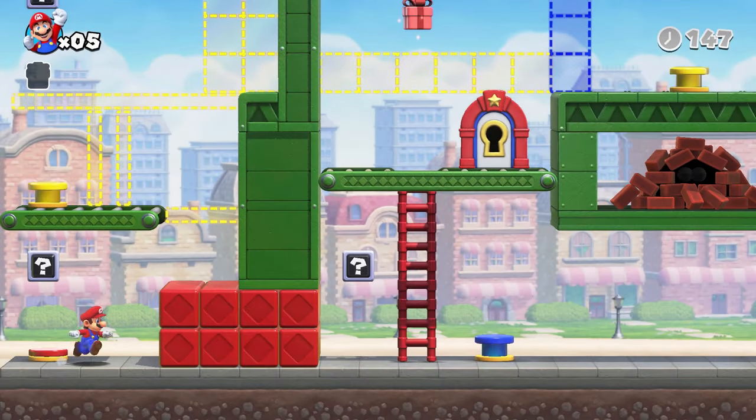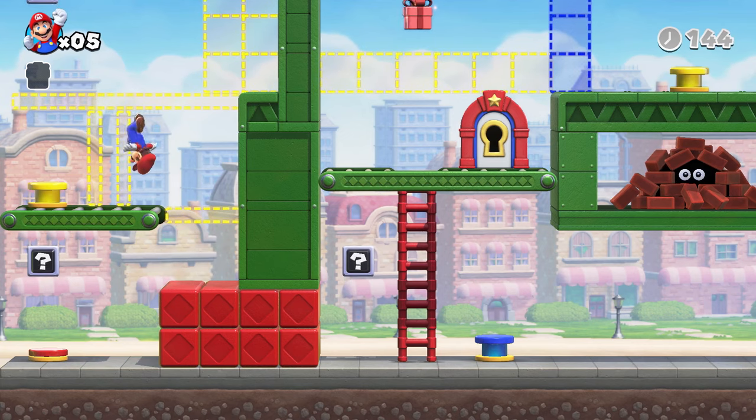Platform too high? Reach it with a handstand jump or a backflip. Like that.